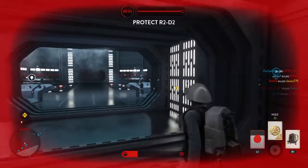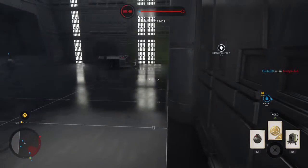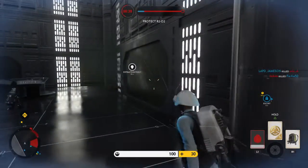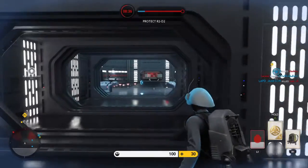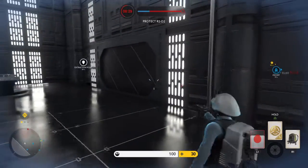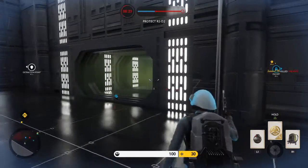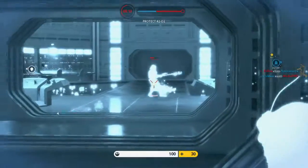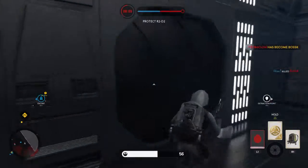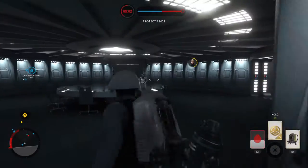We're on the lookout for Darth Vader — he has been spotted near your position. Skywalker's in the zone to provide backup. Watch yourselves: Captain Bossk is in the area. Chewbacca's there to help us wrap this up.